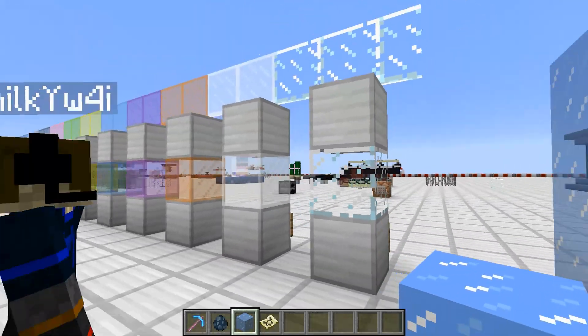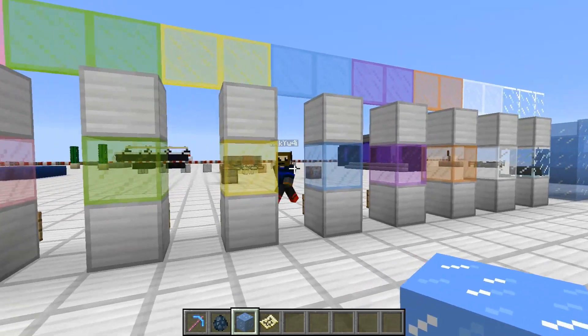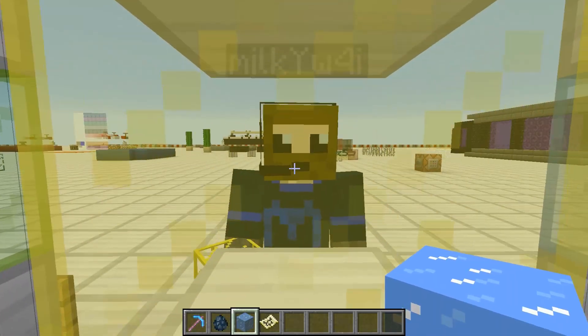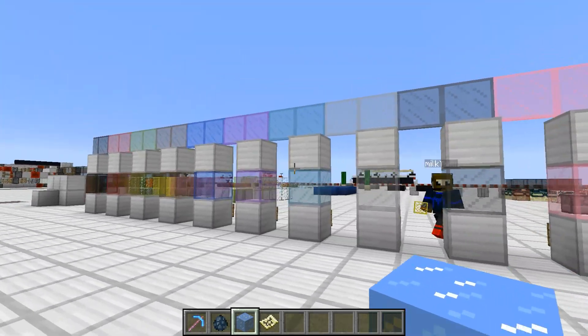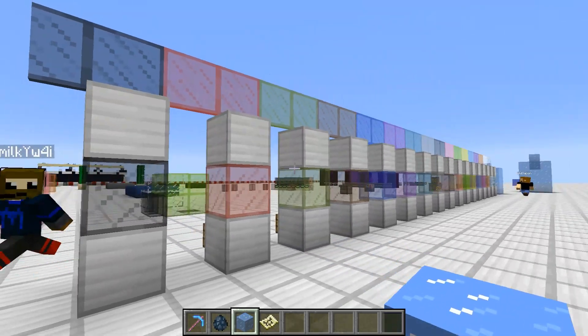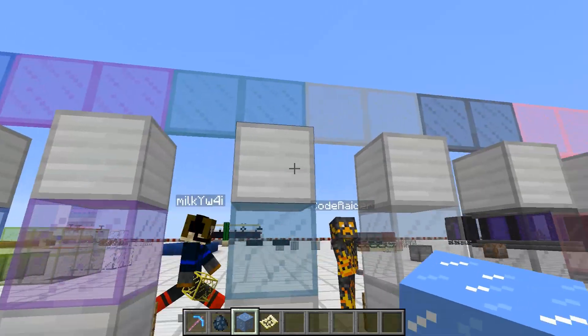Still playing. So yeah, the glass is way more transparent now — you can see that. Hey Milky, come here. You can actually see players now through it, and that is really cool. It was more dull and not so see-through, less realistic. But I'd say way better for building, and the texture is different as you can see.